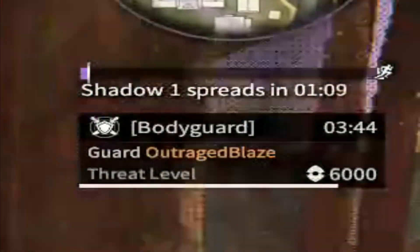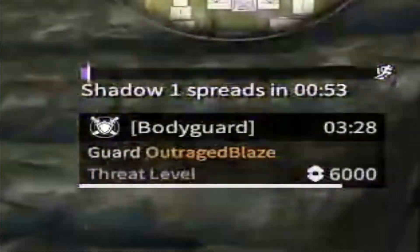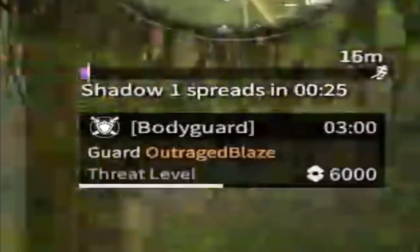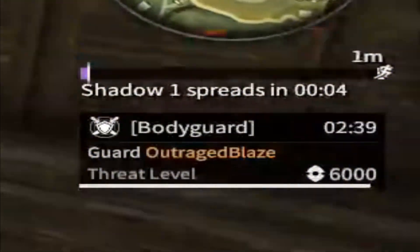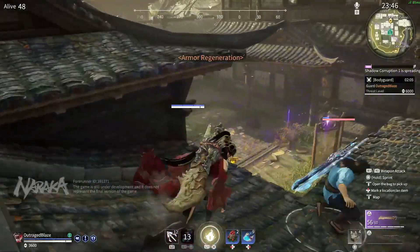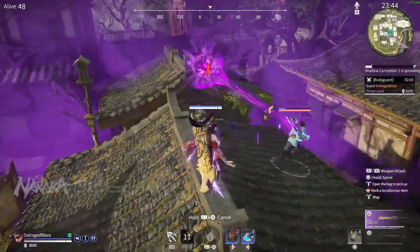When a bounty is placed on you, a quest will pop up and tell you to defend. At the bottom of the quest screen when you are defending, there's going to be a white bar — that is the threat level, and it will gradually increase as the enemy player or team gets closer to the person that needs to be protected.